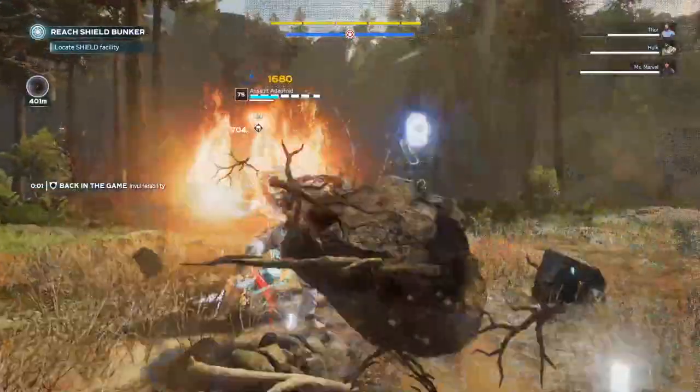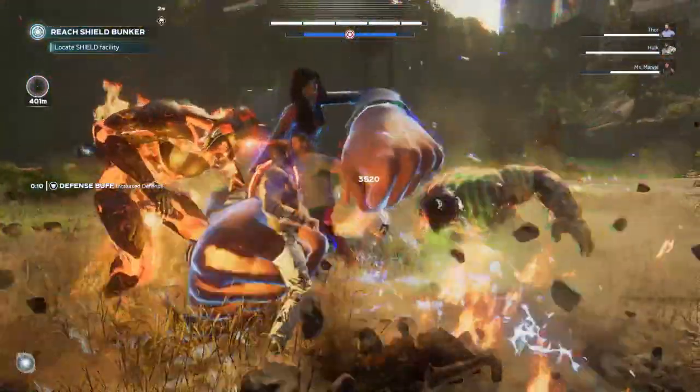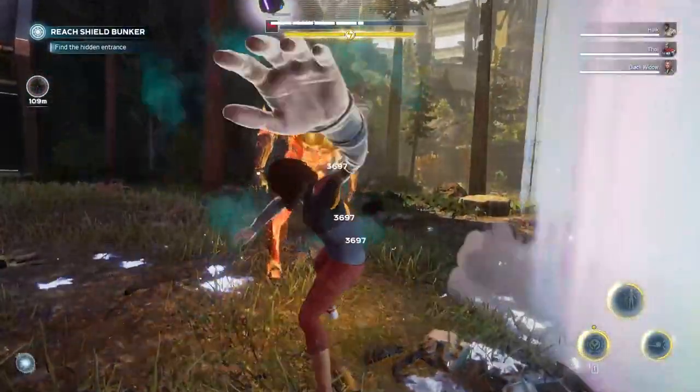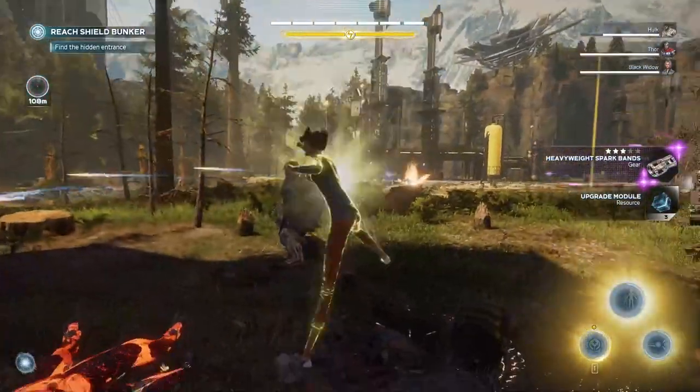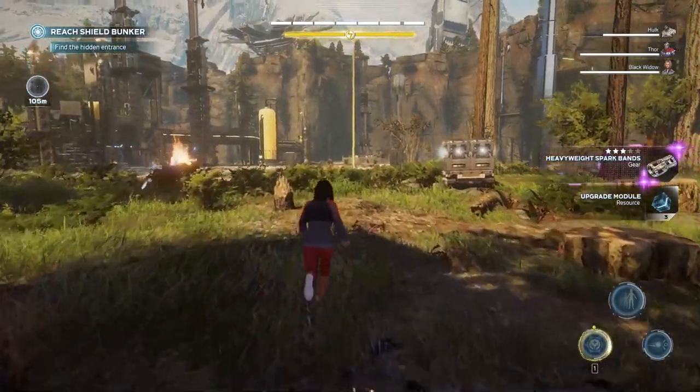Generally, when you can, it's also good to try and fight the harder enemies that you find, like the riot bots, the ones with shields, anything that looks particularly difficult to fight. It's actually really good to kill them because there's a high chance they're going to drop decent gear for you to use.